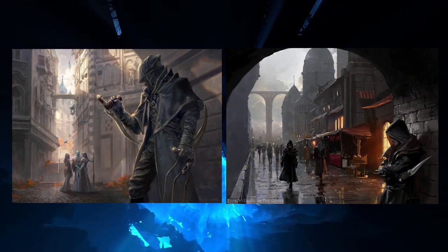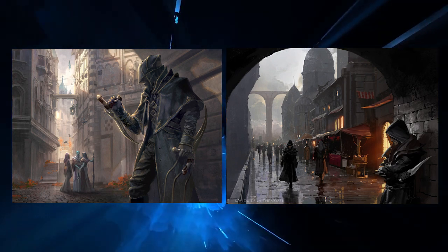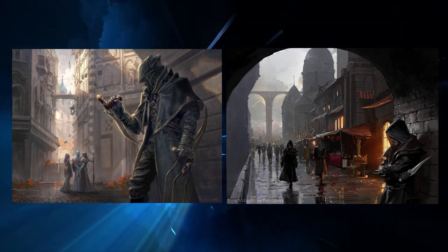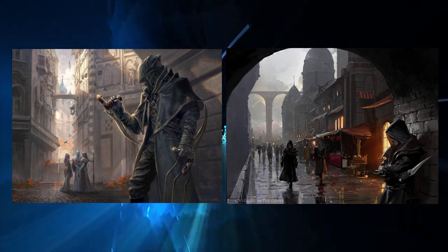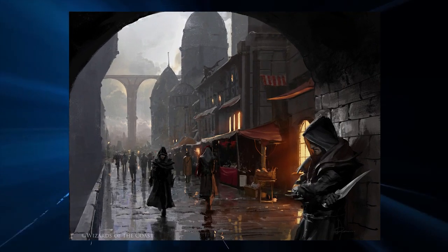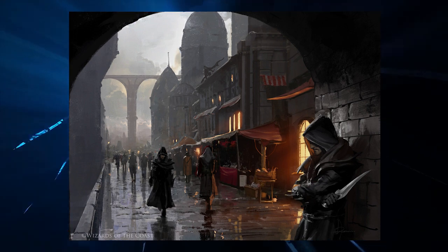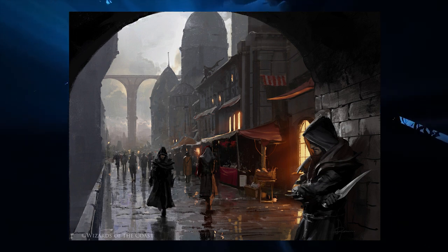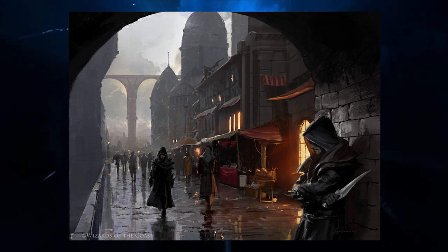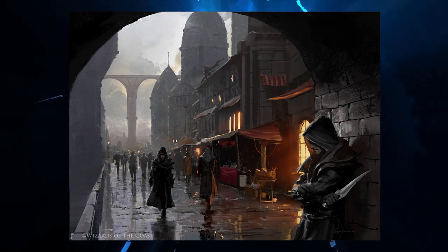Blood Operative and Enhanced Surveillance both show a Dimir agent under an archway hidden by its shadows. The first has a Dimir agent scouting out an assassination target, and the second has someone gathering information. In the second one, not only is there an agent in the shadows, but another walking towards him to deliver information, and even a third on the rooftop looking down on the crowd. The two on the street are calm since they're hard to notice within the shadows, blending into the crowd with their hooded clothing, but the one on the rooftop has his weapon drawn, ready to attack or run away in case he's noticed.